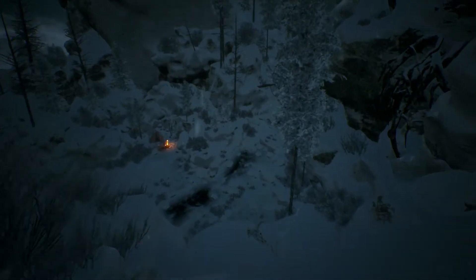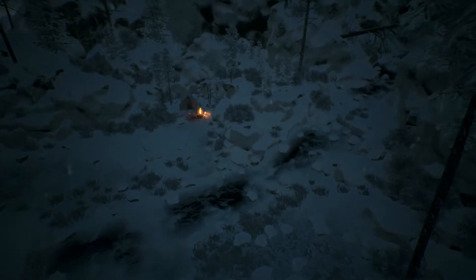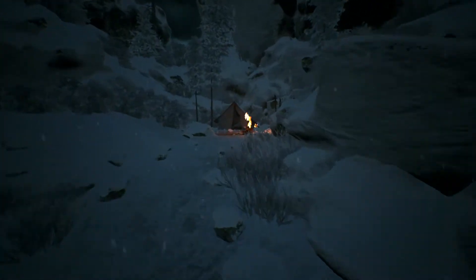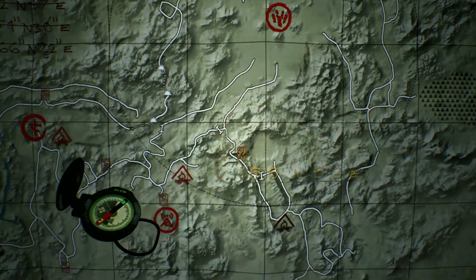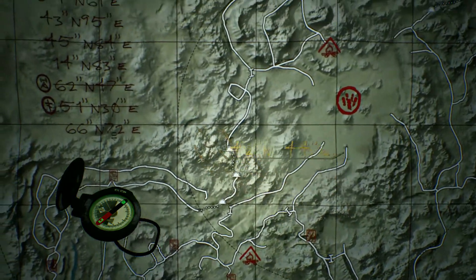Sometimes you will come across fires like this one. These are very important because they work like checkpoints, so if you die for some reason you will respawn back here. Also, if you get into this tent, you will be able to move a cursor on the map and it will tell you the coordinates of where you are pointing at, so this is a great way to navigate the map.